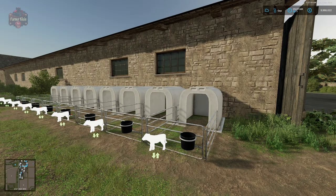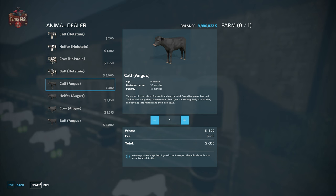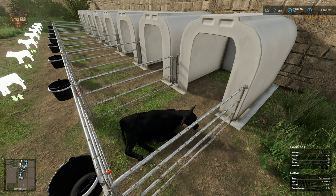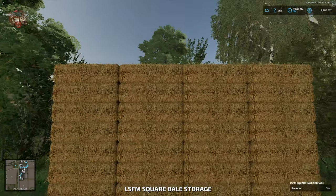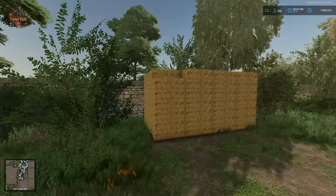I've gone ahead and advanced one more month so we will have some milk to feed our calves. I'm going to buy a calf and now we have a calf within our calf igloo. These calves are going to require food as well as straw. Conveniently we have a straw stack located right here - we're going to bring our straw over and place it into the calf igloo.